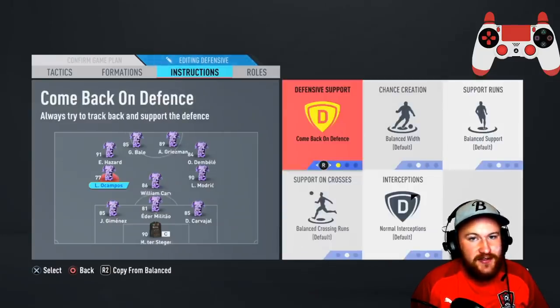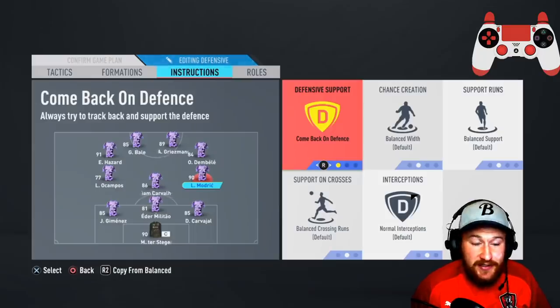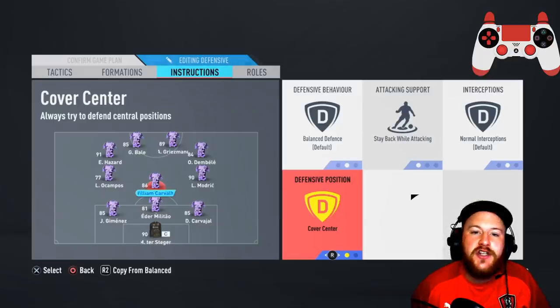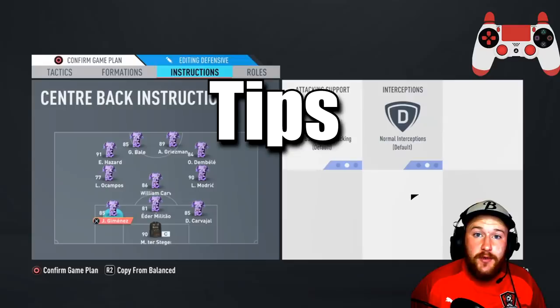The important instruction is come back on defense. The other deep line midfielder has exactly the same instructions. The reason for this is that on attacking they will bomb on and become a wide player, so you will defend with five players but attack with six — your opponent will just not know what's hit them. Moving on lastly to the CDM: balanced defense, stay back while attacking, and cover center. Make sure it's on cover center so they sit in front of the back three, which turns into a back five once everyone's got back. All your defenders want stay back while attacking.